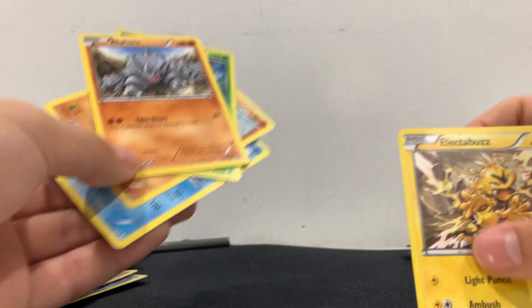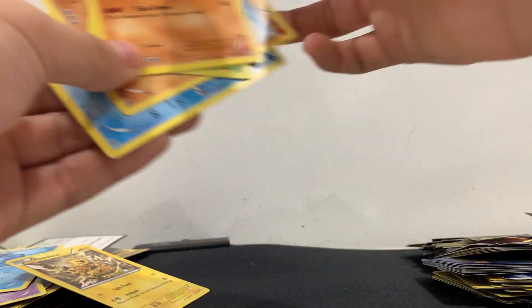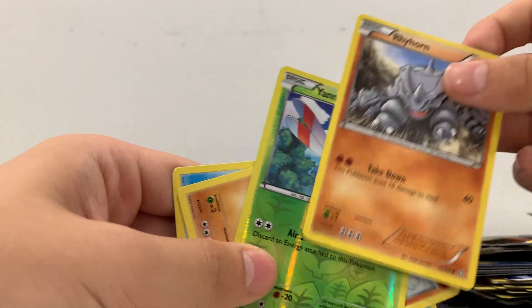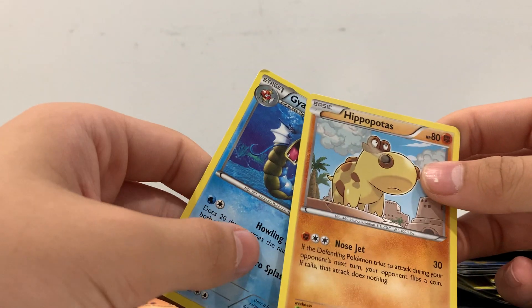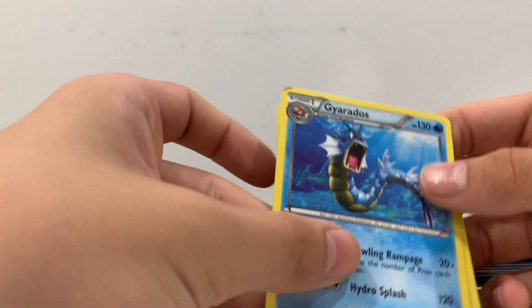Oh, I think I got an Electabuzz. Rhyhorn. Shiny Yanma. Hippopotas and a Gyarados — Gyarados is actually sick! Let me move these Pokémon to the side for bigger space.